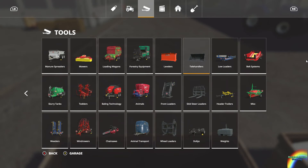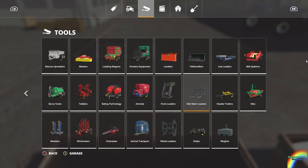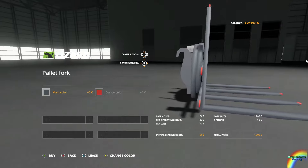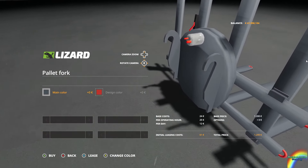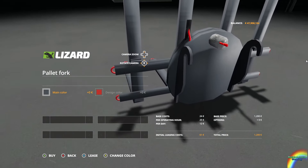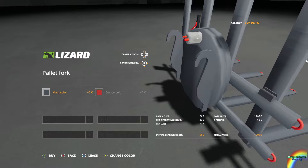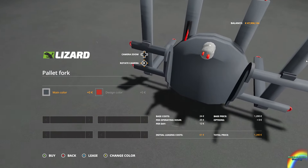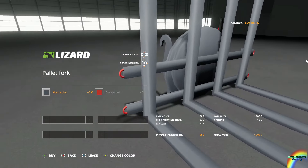It also comes with — it's not in MISC, where the heck is it? Is it in wheel loaders? Telehandlers? Yes, it's in telehandlers. A pallet fork that isn't very smoothly shaded on the back, I notice. I can see there's a distinct gradient in place, and I'm wondering what's causing it.